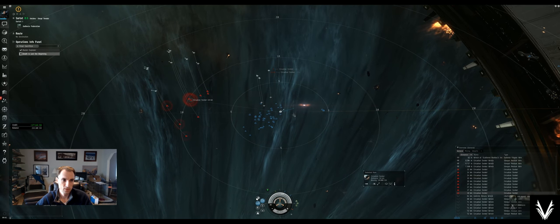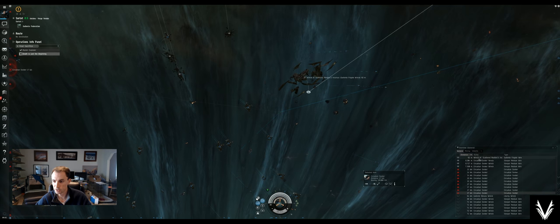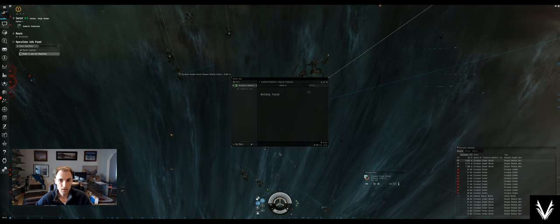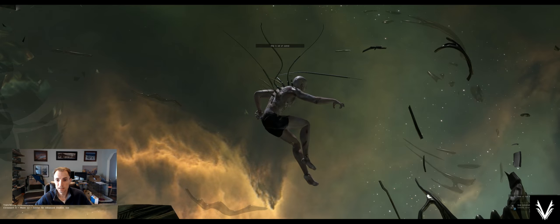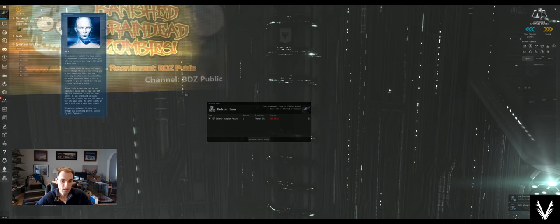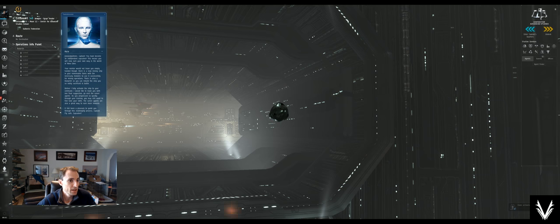The capsule was ejected — what the hell? I guess I should have been paying attention. My capsule doesn't have any weapons. That was quite the explosion and I should have been paying attention. Congratulations, Captain. You have become an independent capsuleer. This means you will now forge your own way in the world. There are basically two ways to die: having your ship blown up, then you're in a pod, and then your pod gets blown up and you're just a corpse in space.